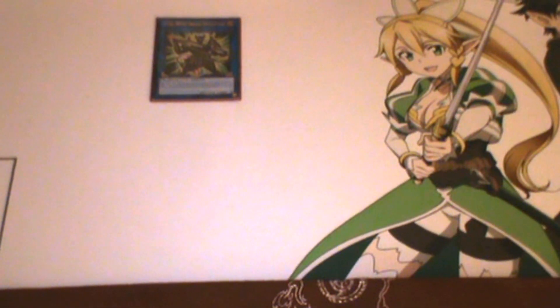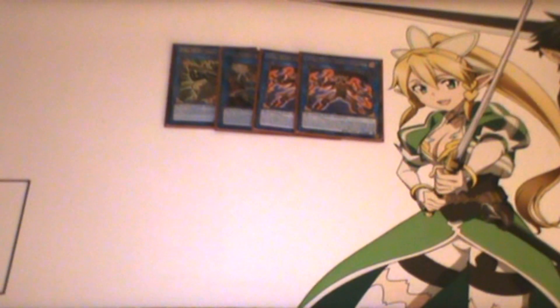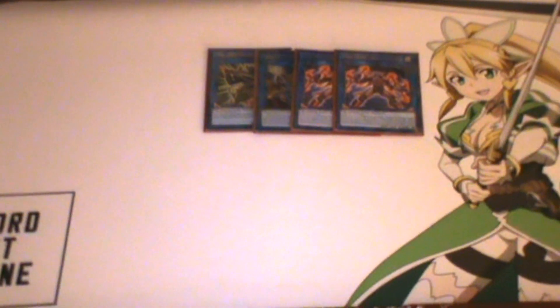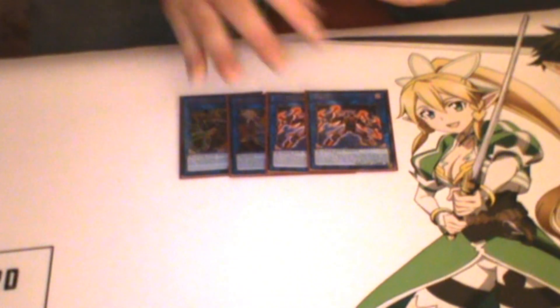Moving on to the extra deck. I play one Elemental Hero Dread Decimator, one Elemental Hero Wonder Driver, and two Cross Crusaders. These are really the only link monsters you need in this deck, because due to Ferris's ability you can only special summon hero monsters for the rest of that turn. So links like Borrelsword or Knightmare Unicorn you can't go into as much. Four link monsters is all you really need, and the rest are fusions.